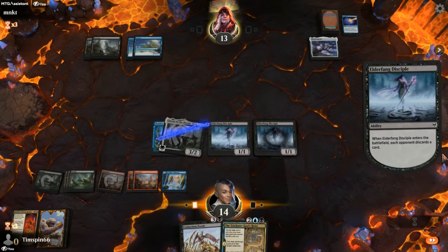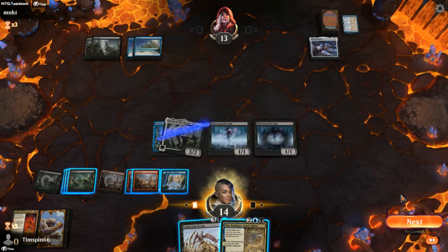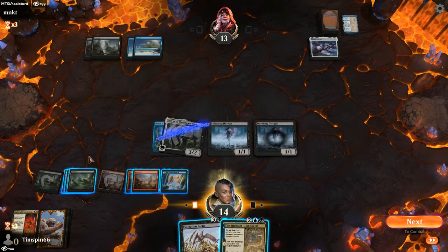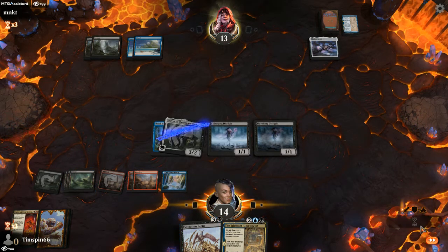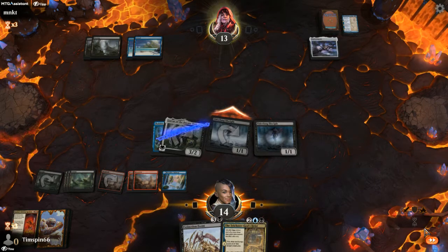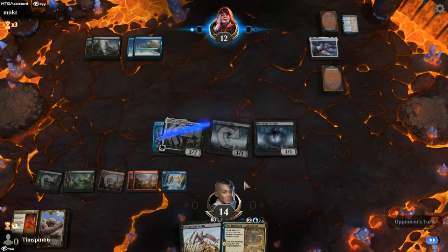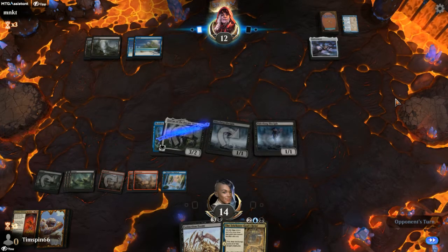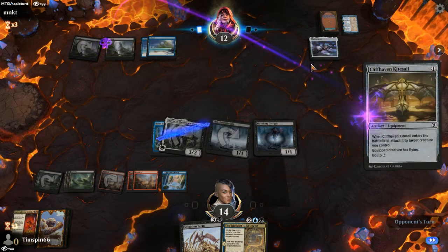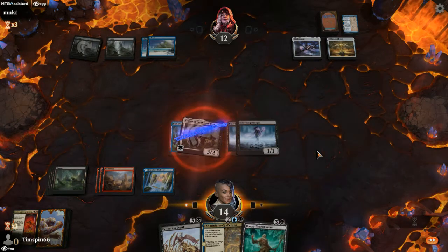They'll lose whatever they had in hand. Kiora — ouch, that hurts bad. I dodged a bullet with Kiora there. They didn't have the mana for it anyway, frankly.